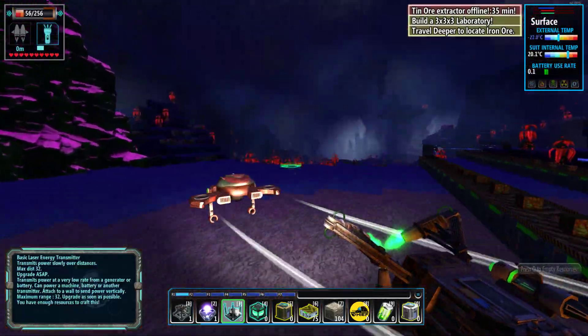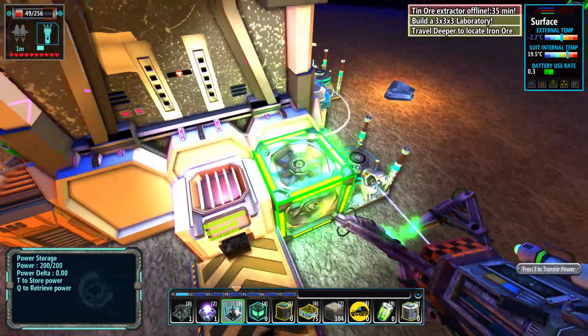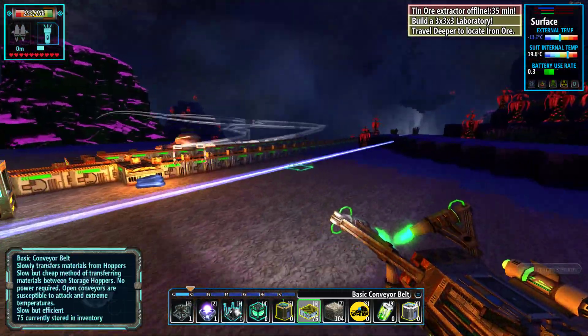Hello ladies and gentlemen, welcome back to Let's Play Fortress Craft Evolve. Today we're going to try to go underground and get some materials. It wants us to build a laboratory, but you know what, we need to chill for a minute before we start building laboratories here.